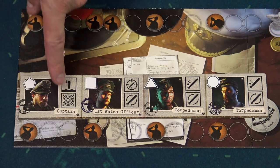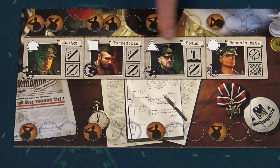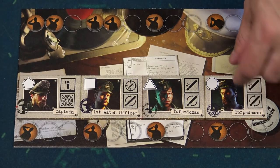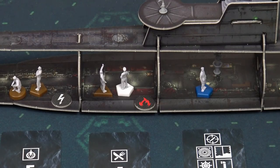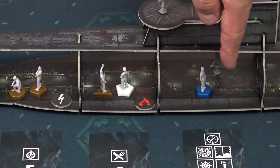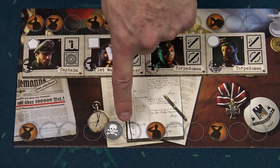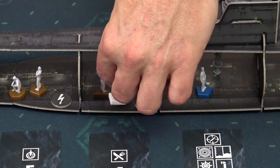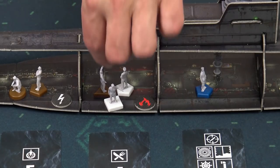If a sailor has health condition tokens and there are sufficient medical supplies on the health condition card, you can discard the health condition token instead of the activation token and remove the health card. When you flip the crew tile, specialization icons are different on the other side, so you'll probably need mobilization to get correct sailors into position. If you prefer an easier version, don't flip the crew tile — slide it up instead. When the watch changes, always resolve crew damage in corresponding sections. If a sailor is killed in action but his counterpart is still active, place that miniature into any section without resolving crew damage.